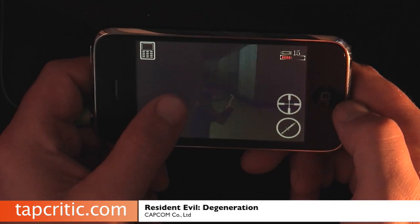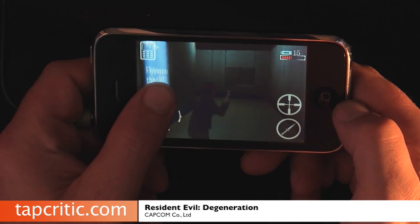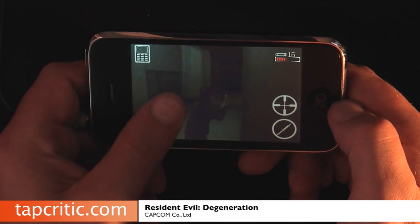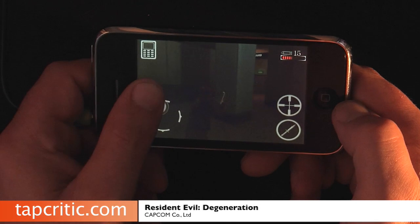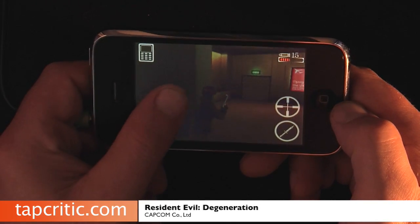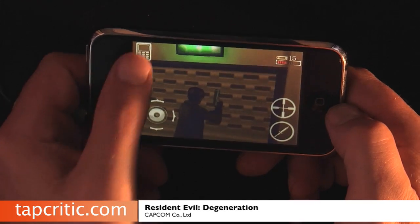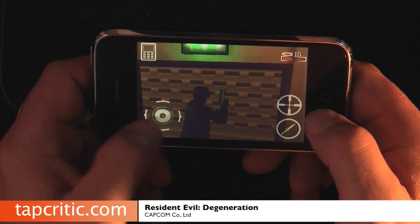You can upgrade your weapons later on in the game by collecting cash. We've got to go back over here and use the crank to open this door. You get a map view here — you can see where you are in the map and all that fun stuff.